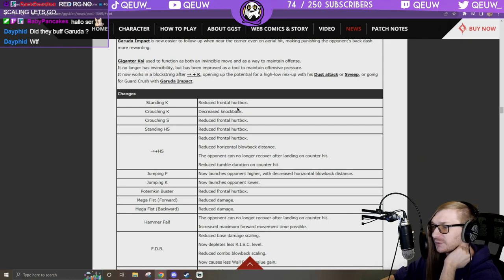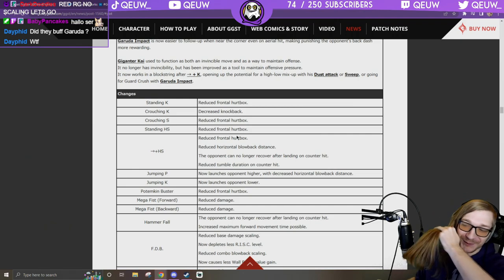Standing K: reduce frontal hurtbox. Crouching K: reduce hurtbox. Crouching S: reduce frontal hurtbox — holy shit, nice! These are great changes. Good news.